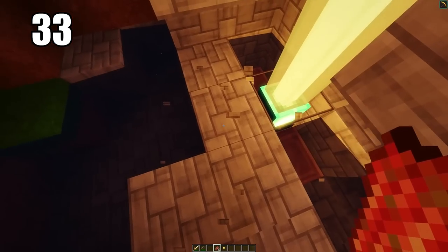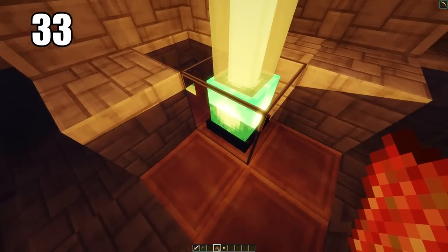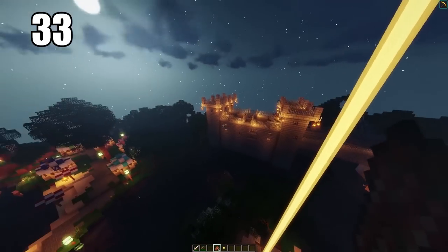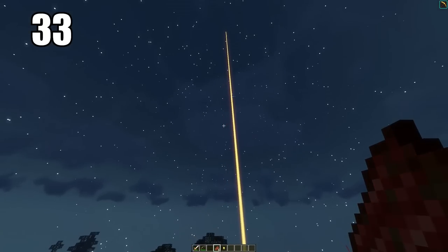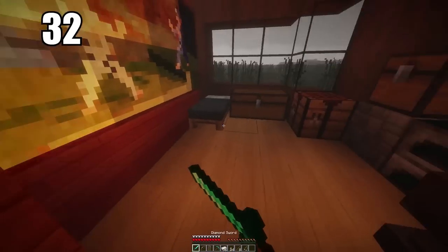Number 33 is making a beacon to signal your house. This requires some decent materials and diamonds, so it's not something you can build right off the bat. But when you have the resources to build a beacon, it's so good to have — it shines a bright beam right into the sky pointing out where your base is. The beacon is so important for not getting lost if you're struggling with that.